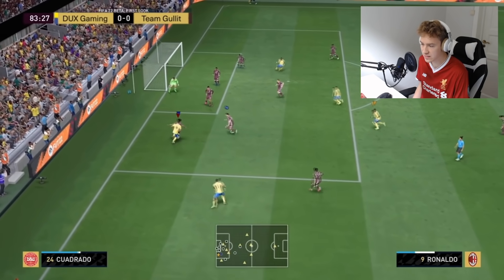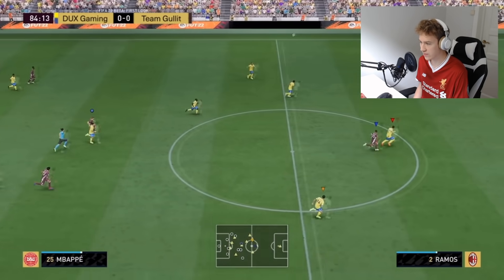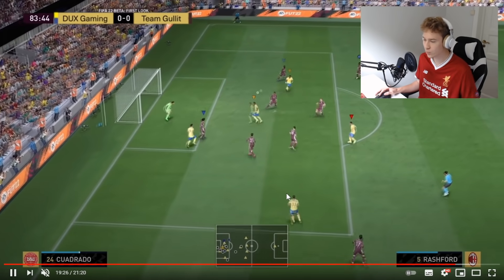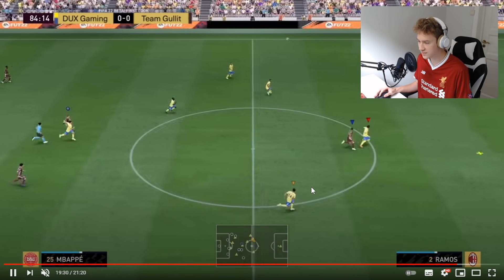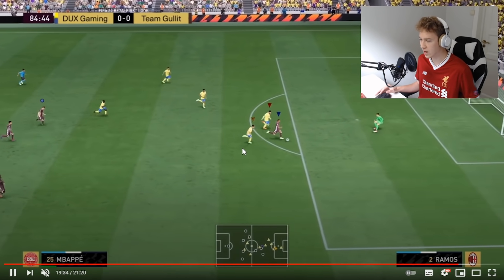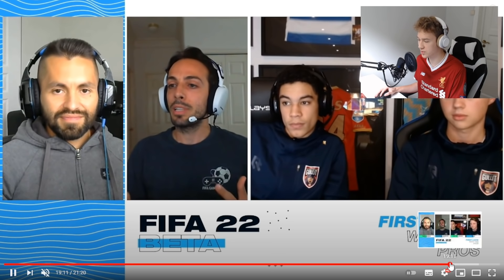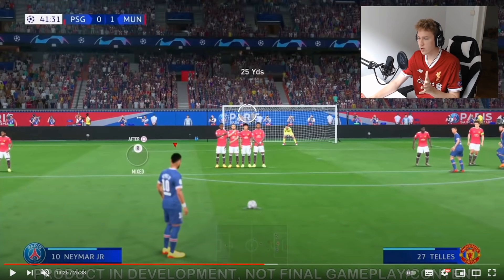Now we can take a look at the first goal in this game, which came after over 80 minutes. There's a nice long pass and — what is going on with that animation? I think that was Sergio Ramos — an awful animation. Let's take a look again. It looked like he glitched through the ground or something, and then Mbappé scores. Once again they cut to a new screen before the full goal has even been shown. There's a lot of bad things about this gameplay.